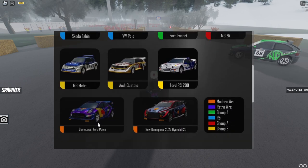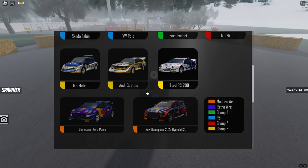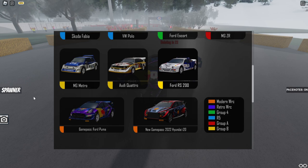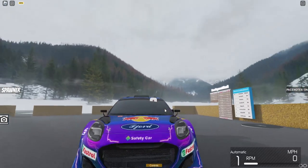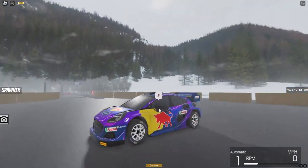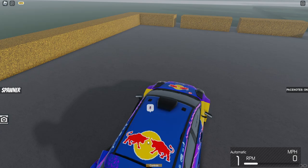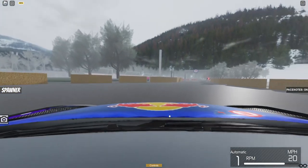Now that we've tried the Ford Fiesta we should try the Ford Puma. It says 'do you want to buy a game pass?' — it's only 75 Robux, which is quite cheap considering usual Roblox racing game passes. Yes, I can spawn it. This car looks so sick! I'm not a fan of how the light bulbs look — they're kind of bubbly — but otherwise it looks amazing. Is that the original Red Bull logo? It looks kind of weird.